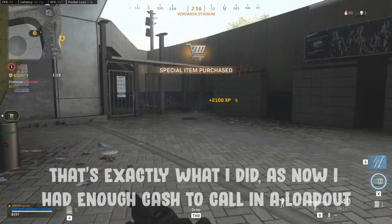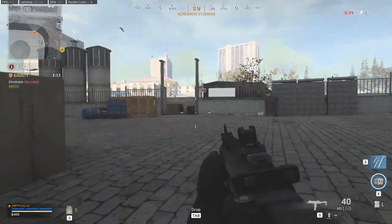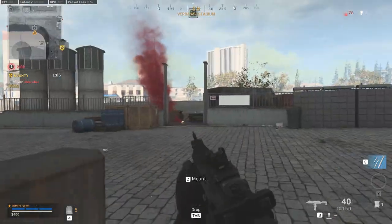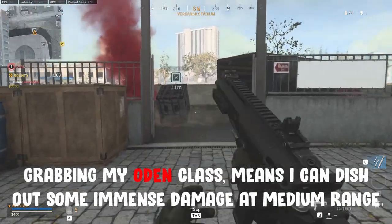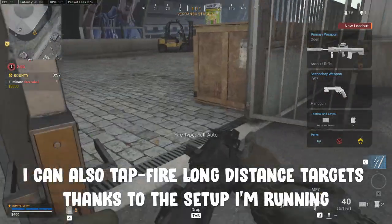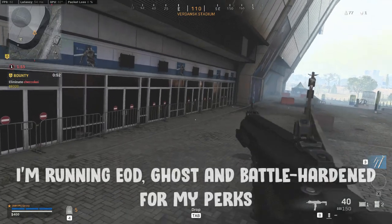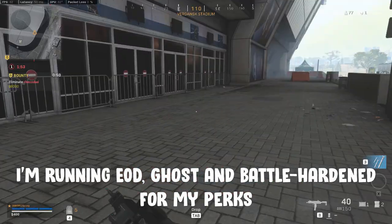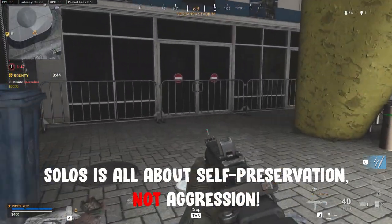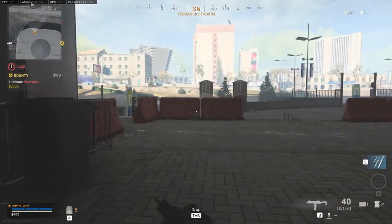This is exactly what I was planning, as I'd managed to gather up enough cash to call in my loadout. Seeing as I already have an MP7 for close range firepower, I figured that a medium range weapon would suit me best. Grabbing my Odin class means I can dish out some immense damage at medium range, plus I can tap fire enemies at longer distances thanks to the long range setup I'm using. As ever, I've got EOD, Ghost and Battle Harden for my perks — all of which are designed to prevent enemies from getting an advantage over me. Solos is all about preservation, not aggression. Hence why all my perks are dedicated to making me harder to kill.